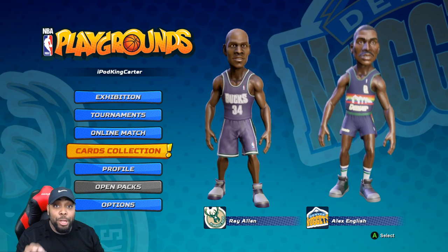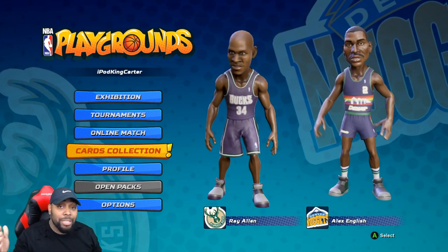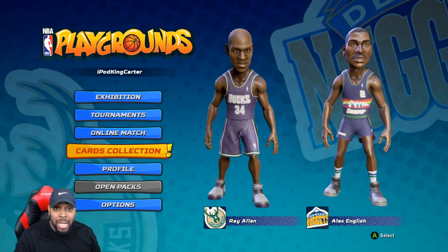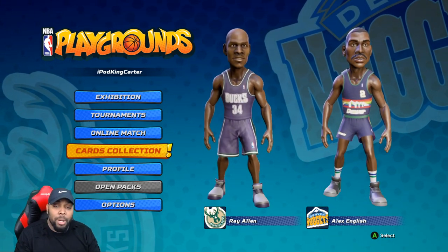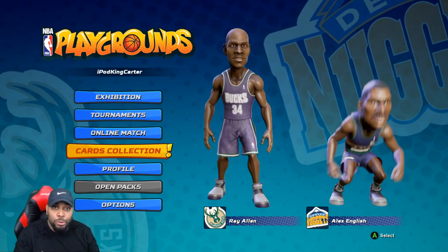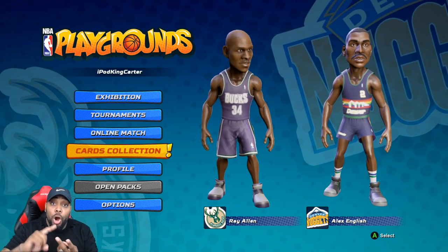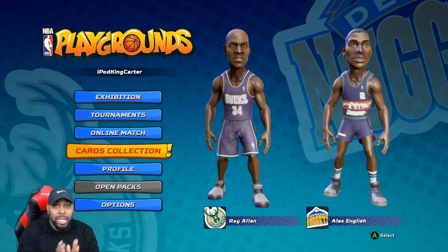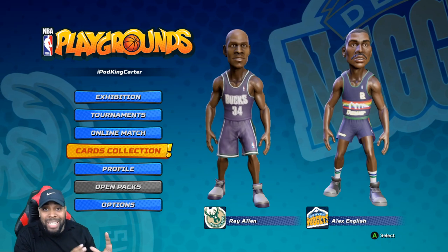They've made three-point shooting harder — not just offline but online too. Shooting from the corner, shooting from half court all crazy — that's null and void now. It's going to be more layups, more regular jump shots, more dunks in online gameplay. NBA Playgrounds is an arcade game you play for fun, so I want to see how the community reacts to a new shot meter and harder three-point shots. They also tweaked layups, dunks, and regular jump shots.